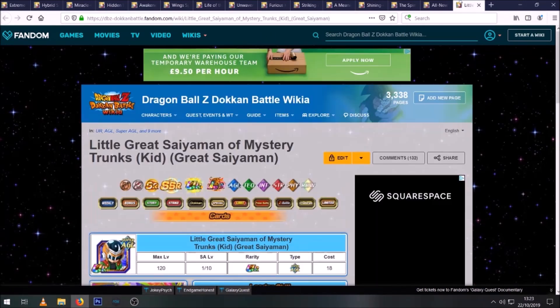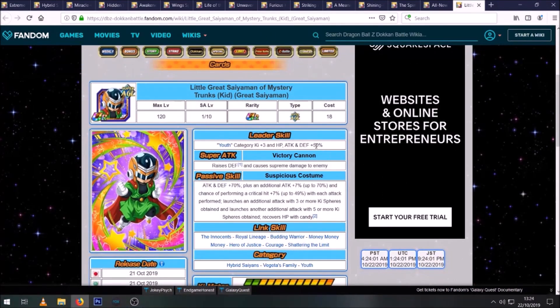Honorable mention goes to the new Kid Saiyaman Trunks. Again he's AGL so won't do huge damage due to damage reduction, but he infinitely stacks his defense, already starts with 70% attack and defense, and builds up his attack and his crit chance as you get more attacks off. Like SS3 Trunks, he's a good unit to slot in if you're a little short on fielding a full team of six. And if you still struggle to make a team from what we've covered, check out the wiki's Hybrid Saiyans page.